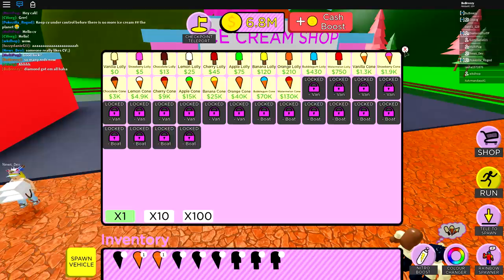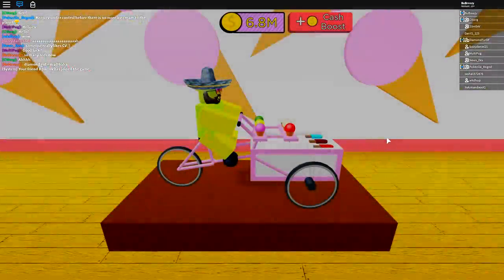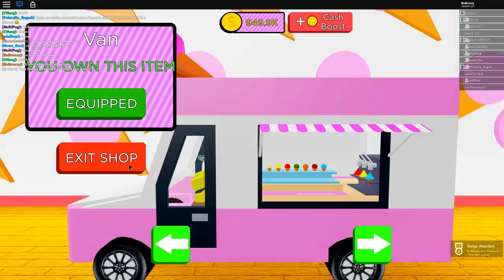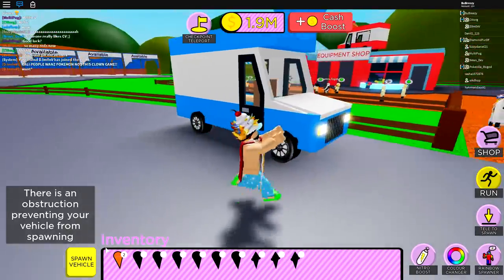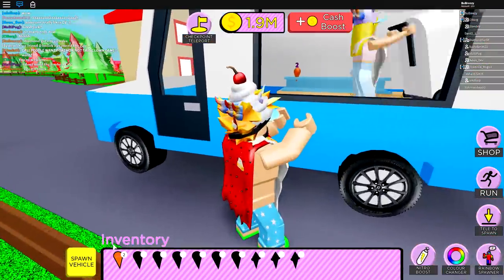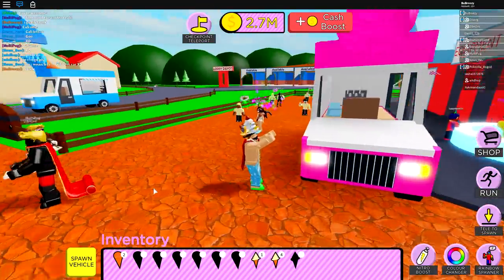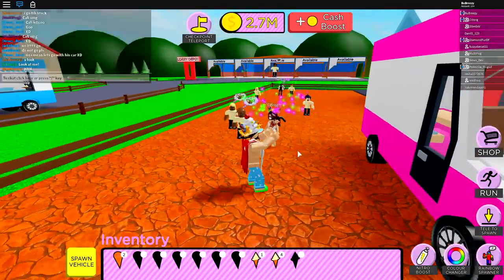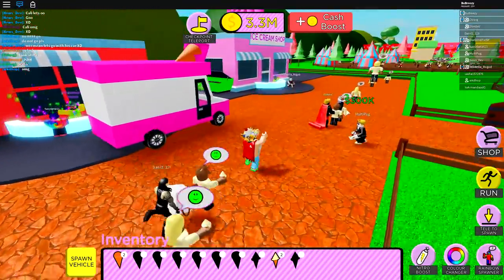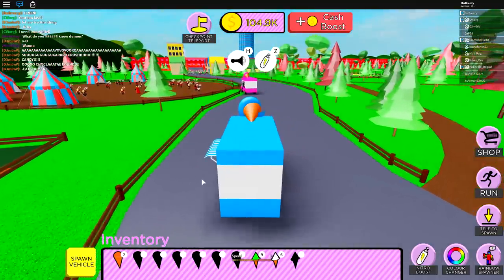I'm not gonna buy myself any more ice creams — instead I'm gonna buy myself the next thing, which guys is a flipping van! Let's equip this bad boy and see what it looks like. Wait, NuSev is inside of my truck — get out! Actually before you do, could I have an ice cream ripple 12 please? Wait, CV's got a round one and it's pink, we have a blue one now and a pink one. Oh my goodness, are you kidding me — we both already have vans! I can't believe this.